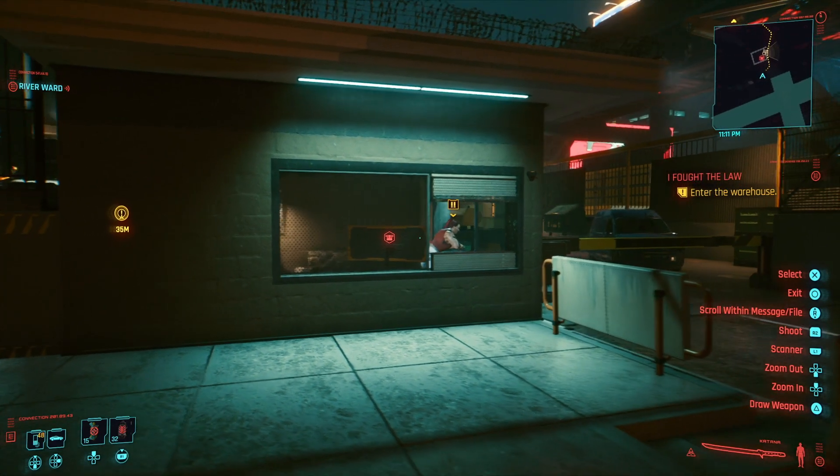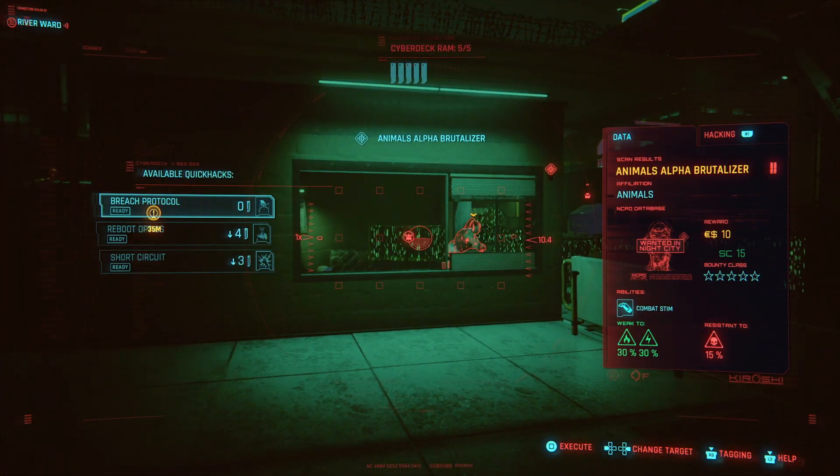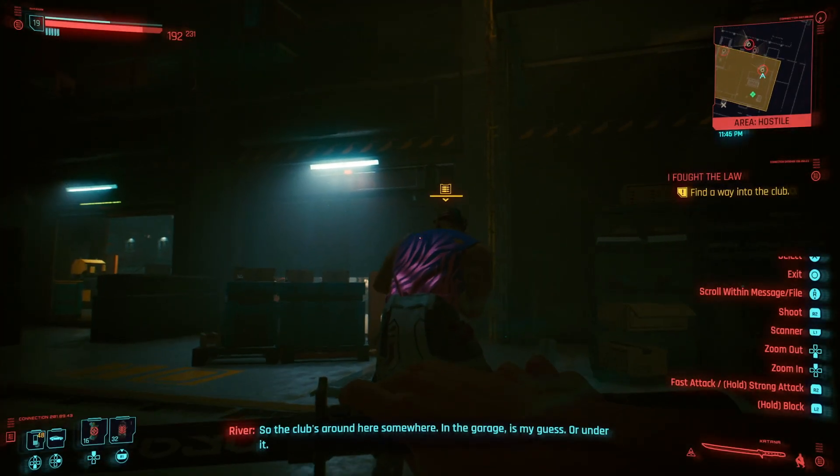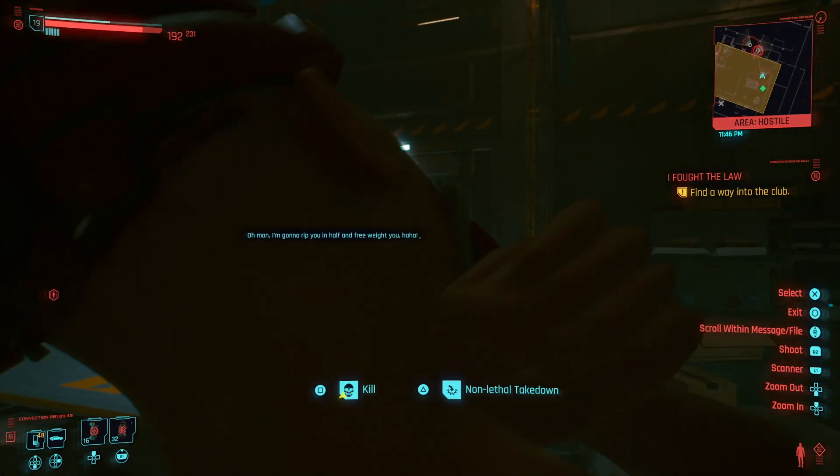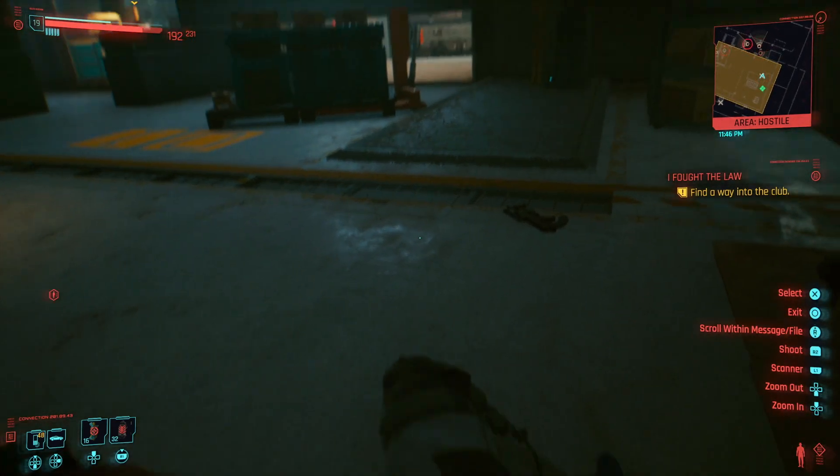Essentially, getting into the warehouse is relatively easy — you just kind of hack everything. You can hack the optics of the guard and then get in. And then once you're inside, it's pretty useful just to take out any of the guards that might be hanging around, like that dude.